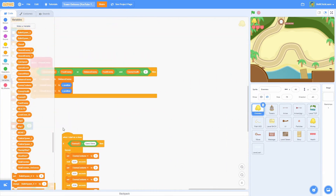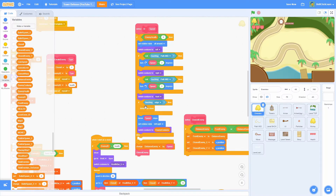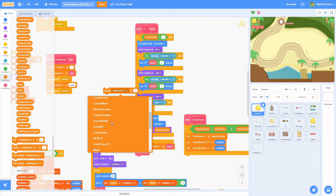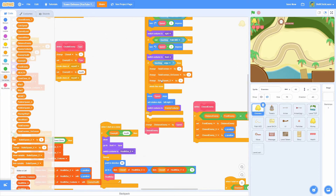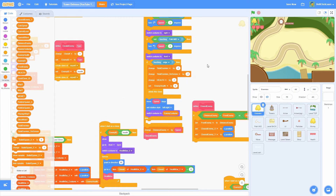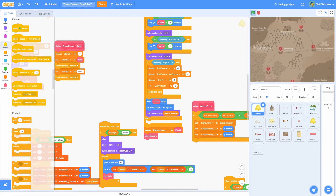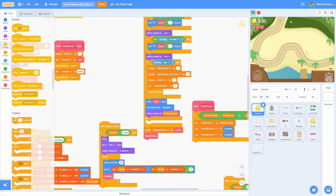Head into the enemies sprite and find the movement script — the AI speed script. It already says 'if touching edge, delete this clone'. Here we'll add: change total enemies by -1, change total enemies on screen by -1, change HEALTH by -1, and set the enemy health to zero. That way when an enemy reaches the edge, the player takes damage.